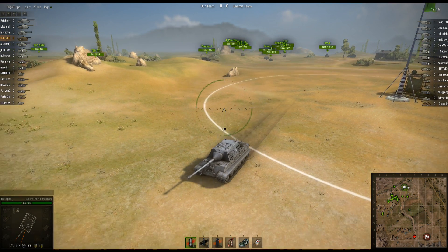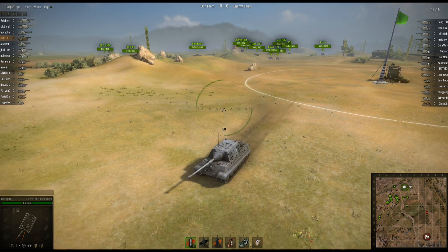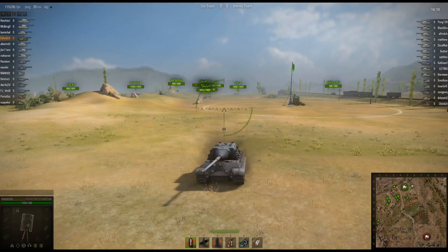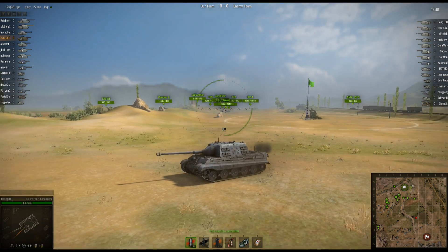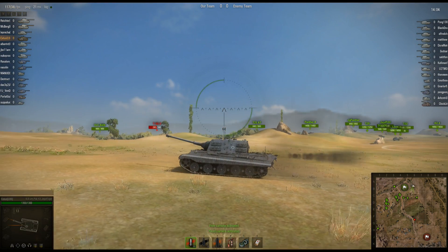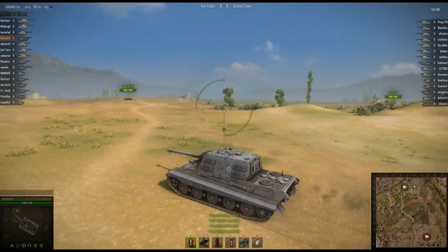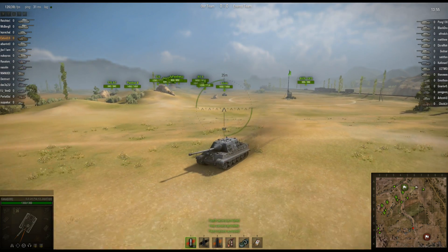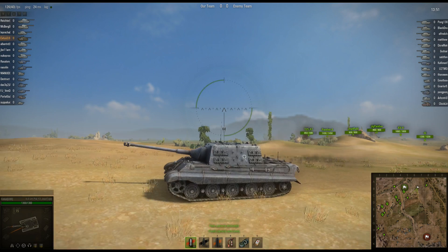This is the Long 88, which is kind of cool. It's kind of weird that it looks totally different on the Panther 2, and it looks slightly different than on the Tiger. It seems like the Tiger has a longer gun. It's a really cool gun, and the best thing about this gun on this tank is it has a pretty decent pen for a gold tank.